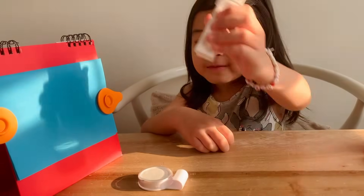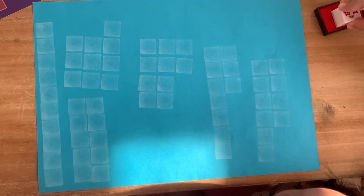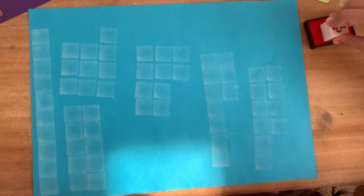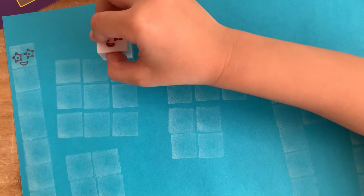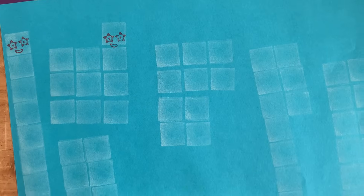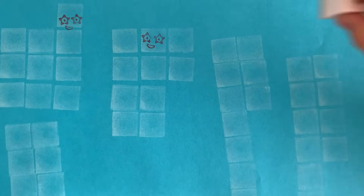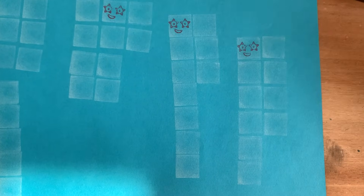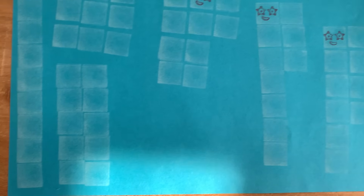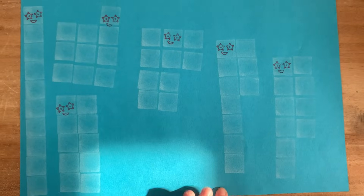Blast off! Whee! These are ten shapes. Do you see them guys? They're a bit too light. Ten ones make ten. Nine plus one also makes ten. Eight plus two equals ten. Seven plus three equals ten. Six plus four is also ten. And of course, five and five equals ten. These are ten shapes.